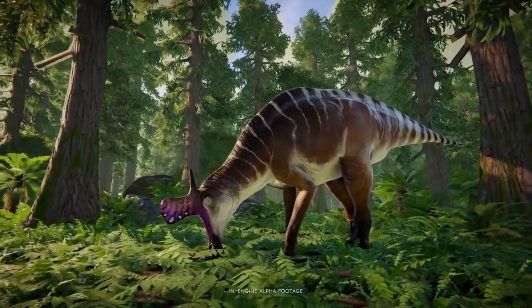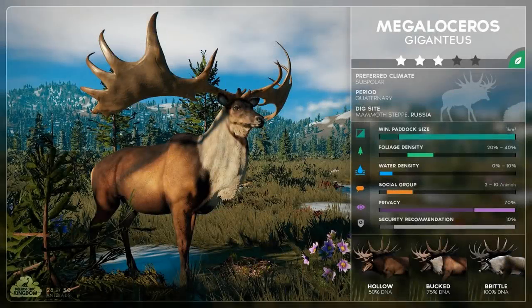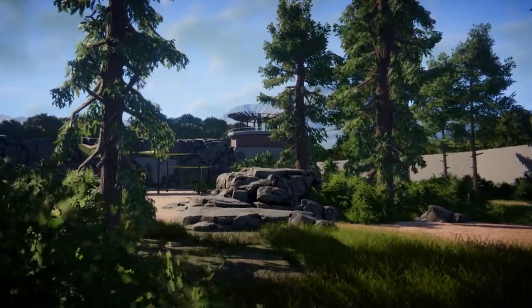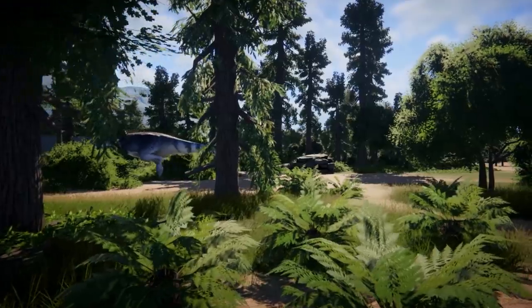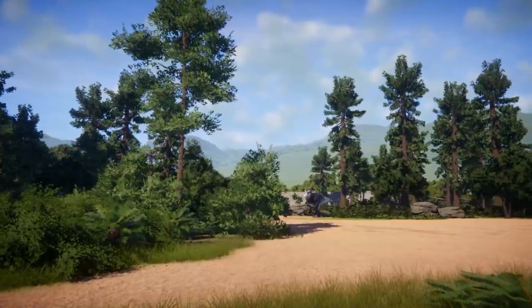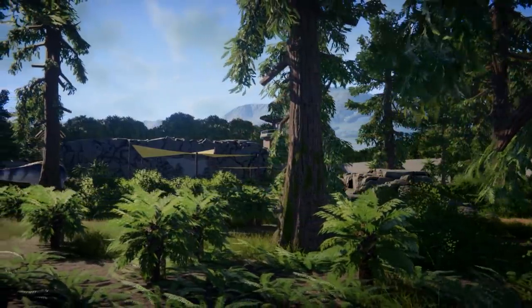Coming in at number seven — and this was a tough placement — is the Megaloceros. It's a very large creature whose stature and antlers give it so much variety and uniqueness. It looks very similar to the now-extinct Irish elk, which many people love from prehistoric times. It's one of the most beautiful mammals on this list, and I'm very interested to see what it will do with those antlers as it roams its open area. It would hopefully look amazing in a snowy environment, giving it a reindeer feel.